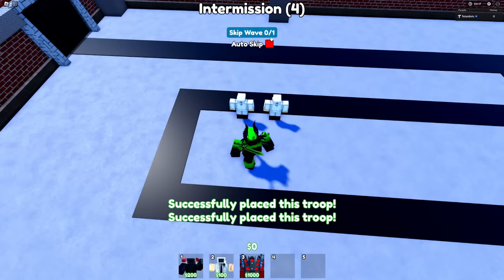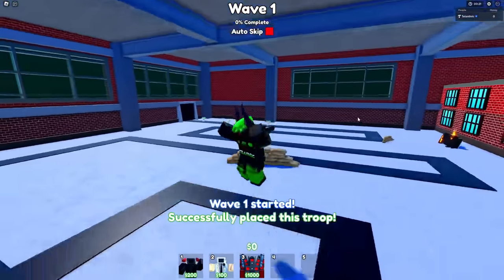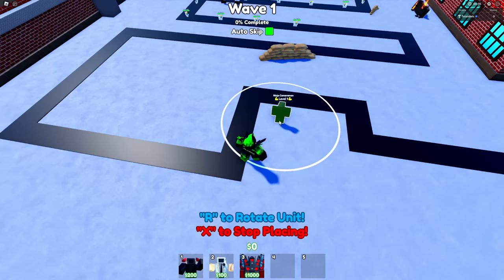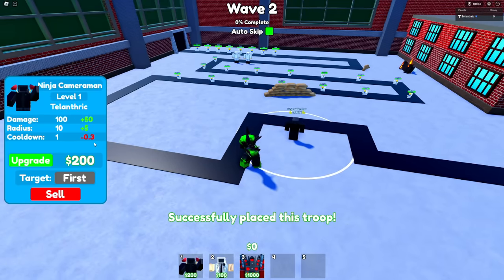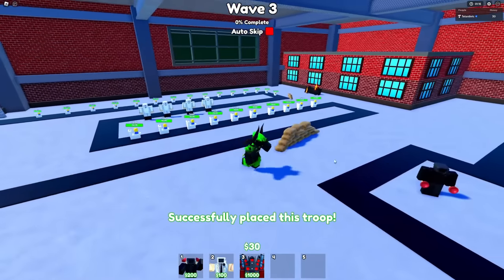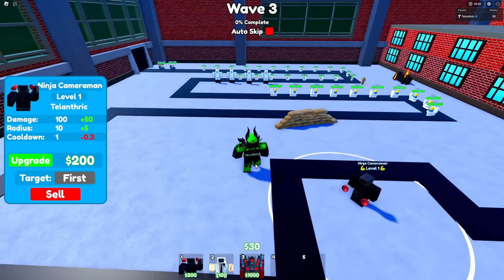We're gonna start out with two scientist cameramen just so we can get as much money as possible, as fast as possible. I'm turning auto skip on because we need to get to wave two as quick as I can so we can put the ninja cameraman right here. The wave has been skipped and the ninja cameraman is in place. Auto skip is gonna stay on until I can get another 200 because we need to get the ninja cameraman upgraded. I skipped to get 200 more so I can put two more scientist cameramen. Now we get 300 per round and should be able to upgrade the ninja cameraman a lot.